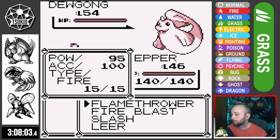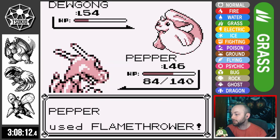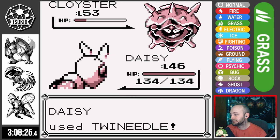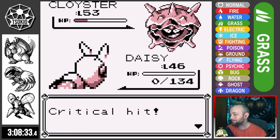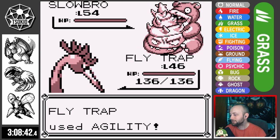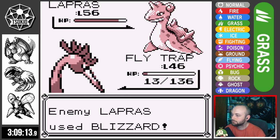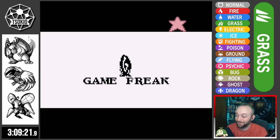Lorelei is up first and sends out her level 54 Dewgong. Pepper's Flamethrower does pretty good damage with a crit, but Dewgong's Aurora Beam does almost half — this doesn't look very good. A second Flamethrower knocks it out. Cloyster hits back with its own Aurora Beam that crits, knocking Pepper out. Daisy's Twin Needle can't dent Cloyster's great defense, Lorelei uses a Super Potion, and Aurora Beam crits again knocking Daisy out. Flytrap crits with Drill Peck knocking out Cloyster, but Jinx lands massive Ice Punches and Lapras finishes Flytrap off with Blizzard. We are about 10 levels under Lorelei's team, so we need to do some leveling up.